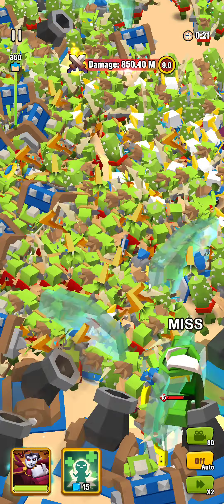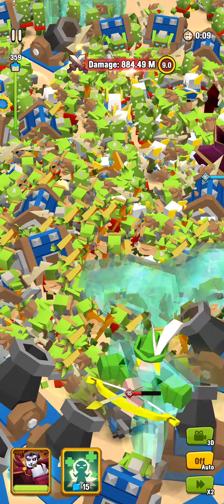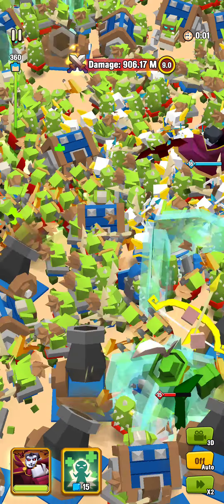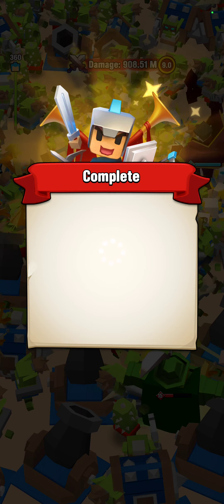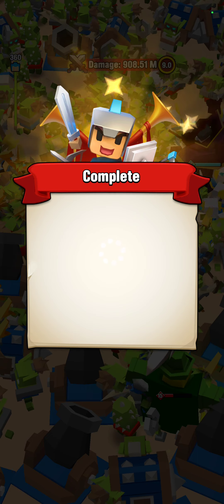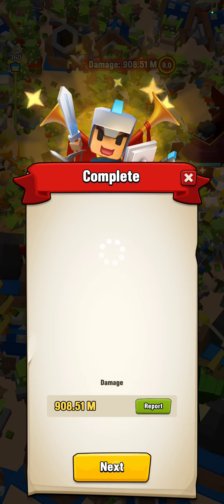Dropped another troop there. Blast. Let's see where we're at here — going to be close. Alright, 908. So Drak in the back, auto-off did it a little better. There we go — 908.51.